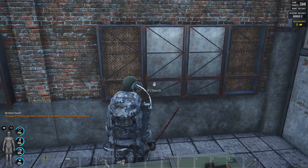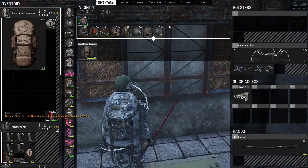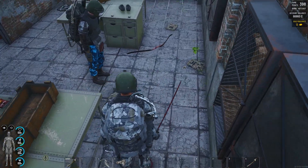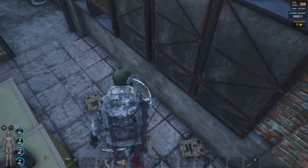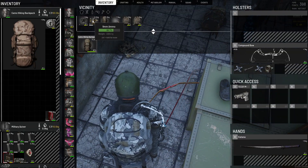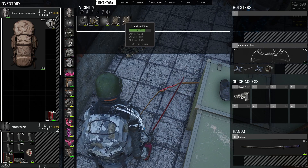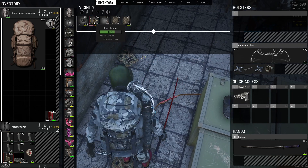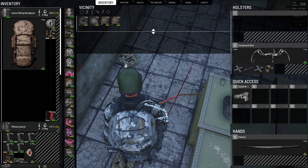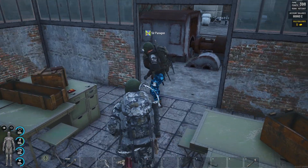We've not done bad for loot today — another M24, and 249 as well. Can't complain. We won't bother taking the 9mm. We're going to be getting more guns so we need to save all the space we can. Right, that's everything in that room then.